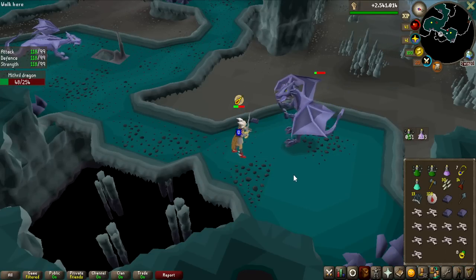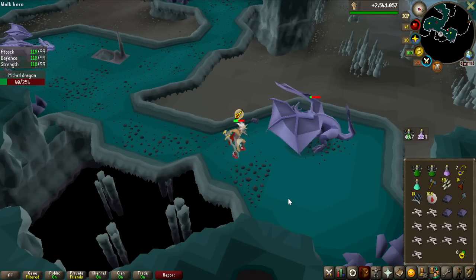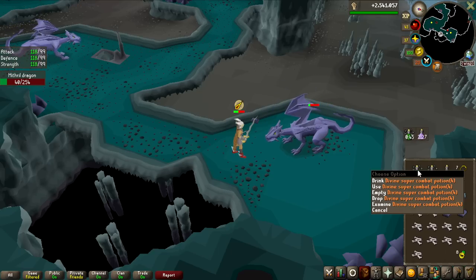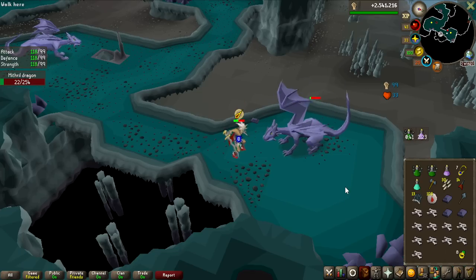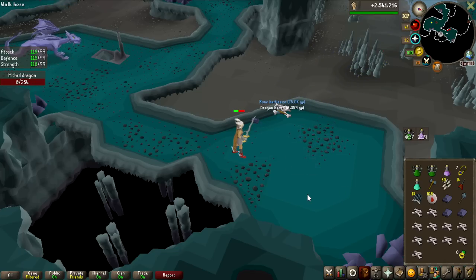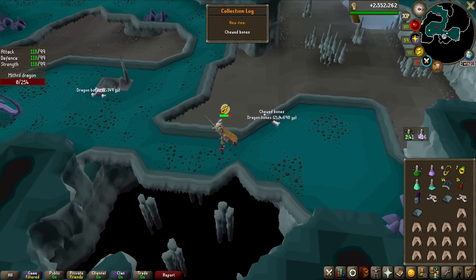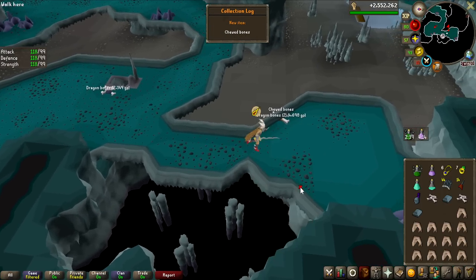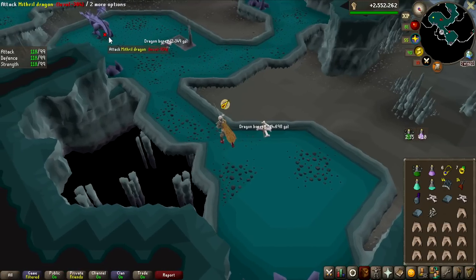Hopefully I don't die here — it seems like I'm going to be fine. This is the last kill of the first trip, and this is kill number 12. I definitely don't need two Divine Super Combat Potions, so I'm going to be banking one of them and changing up my inventory slightly. Maybe I can get like 13 kills per trip, which is not that bad. There's the first chewed bone of the grind — I'm going to probably have to get a lot of these, but it's nice to see the first one, and also a collection log slot.